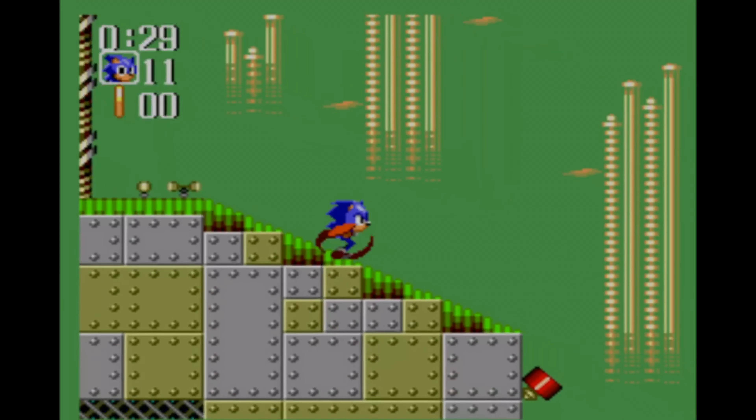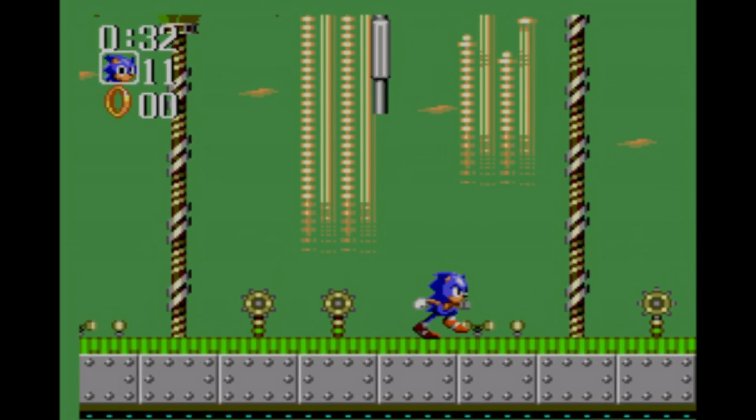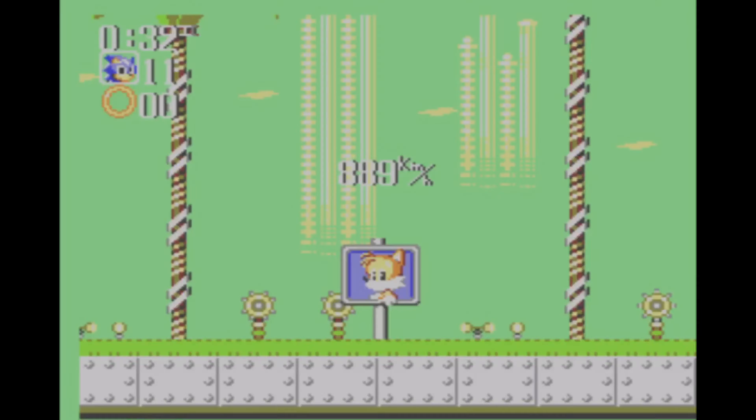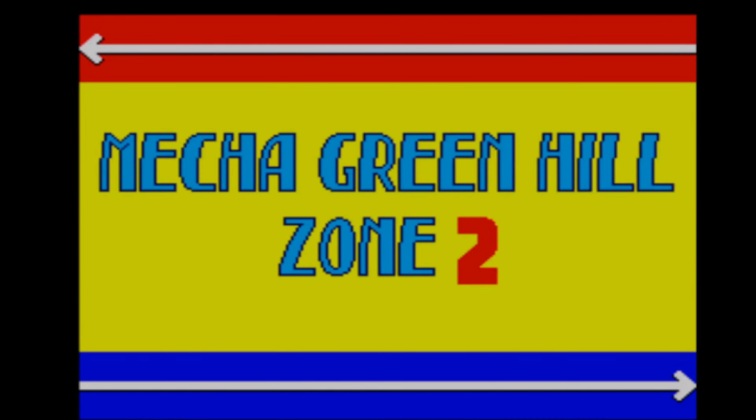You want to be careful of those coconuts, as those can prove harmful. But it doesn't matter since this level's so short — I completed it in 32 seconds. I'm not going to bother getting the Chaos Emerald in Mecha Green Hill Zone because there's no good spots to get rings.